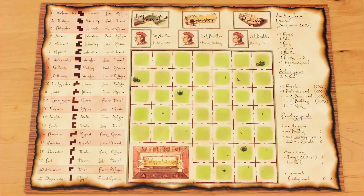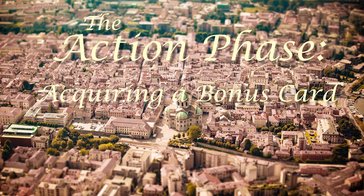To spend one of your actions introducing a new freedom to your principality, pay 300 florins and place the freedom tile you want on its slot. These various freedoms increase the value of works your professionals produce. You can't have more than one of each type of freedom, and the tiles are in limited supply.